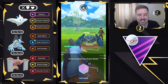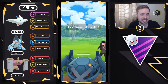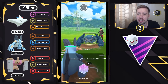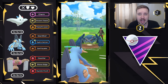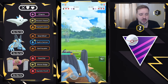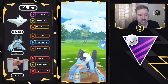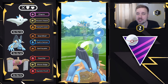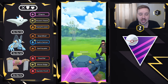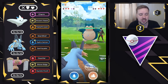Swampert does so well against this meta, as long as you can keep it away from Dragons. We're going to shield the Meteor Mash — I wanted to make sure it wasn't an Earthquake, as Meteor Mash is resisted, so we'll no-shield the next one. Overload a bit on energy and throw the Hydro Cannon. Swampert's energy management is very key here in Master League, just like every other league. We get a shield, which is very interesting, and then they decide to swap to Snorlax.